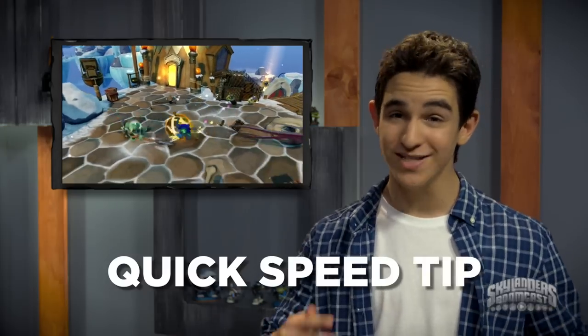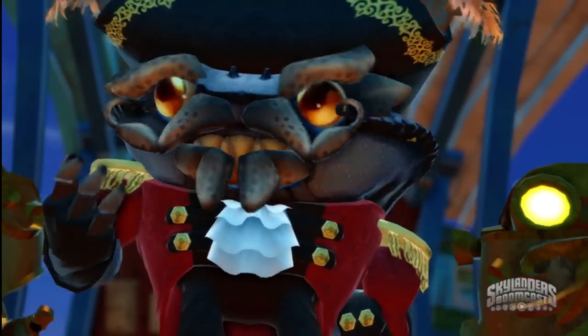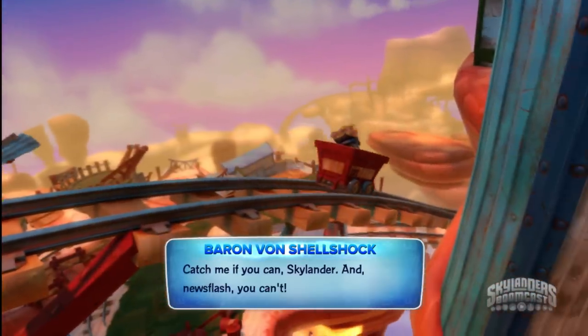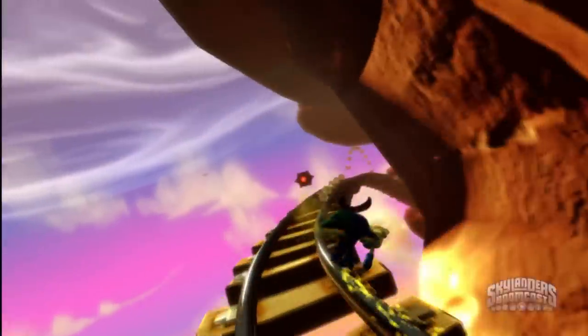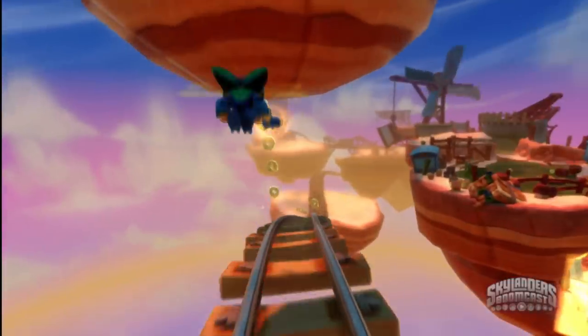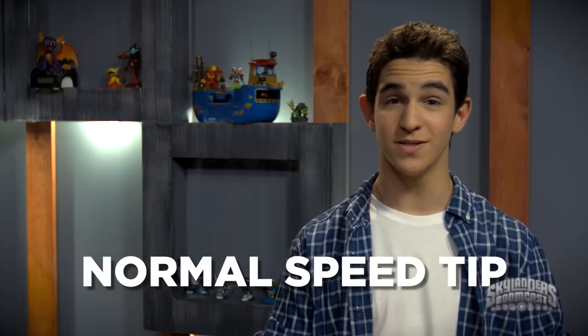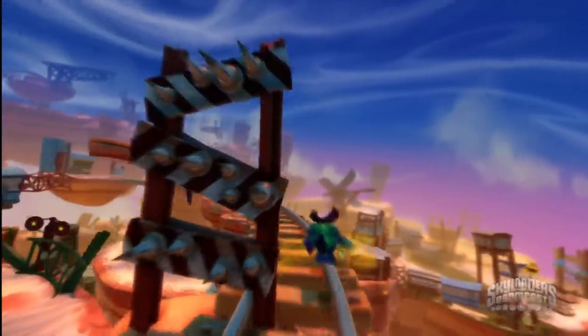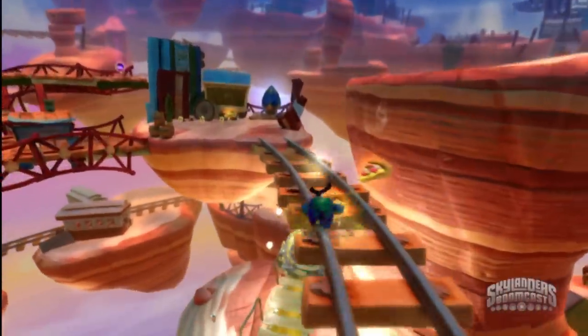I have a quick tip for you on the Motleyville level of Skylanders Swap Force. You'll be chasing after Baron Von Shellshock most of the way and have to ride along twisting rails avoiding mines and clutter. While you're on the rails, you can jump and move side to side to avoid danger. Did you know you can also move left or right while in the air? So if you jump and need to correct course instead of veering too far left or right, you can quickly react to save yourself from smashing into a mine. Here's hoping your reaction time is faster than Flynn's.